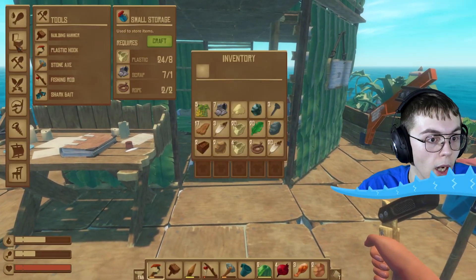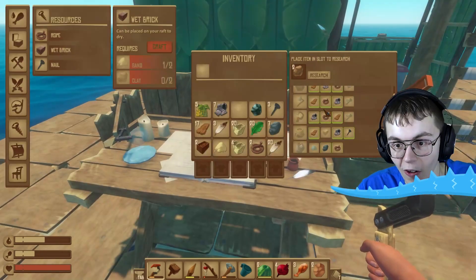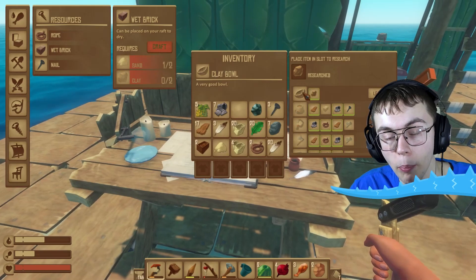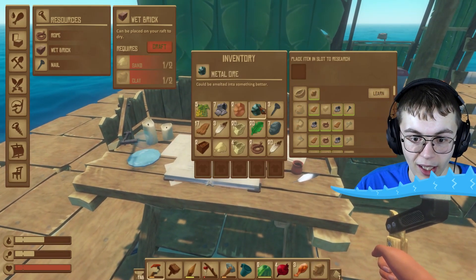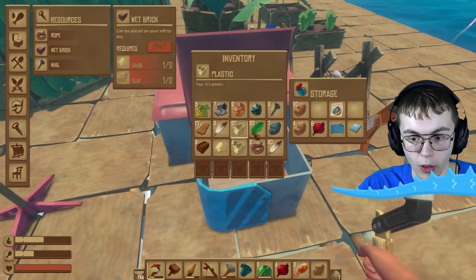I can make a wet brick now - what do I need that for? I don't know for sure, but I definitely am going to need to make it. I found clay - now I can make clay bowls. Can I do anything with this copper? It's probably the same with the ingot - I'm going to have to find a way to smelt it. This is so difficult. There are so many things I need to learn about.